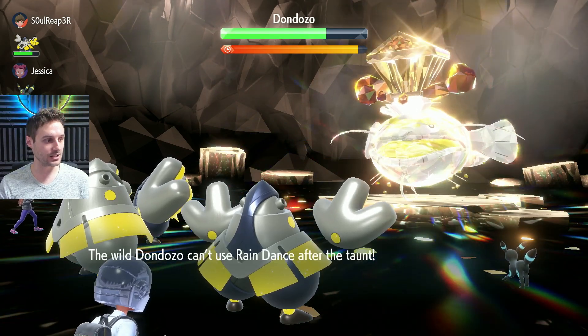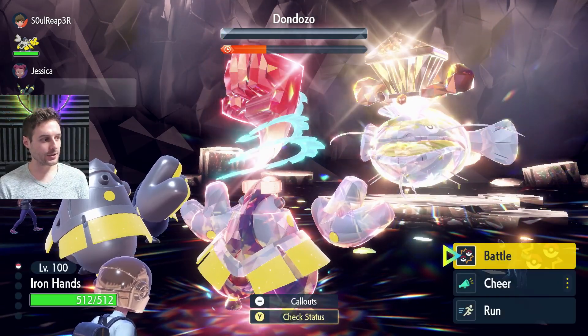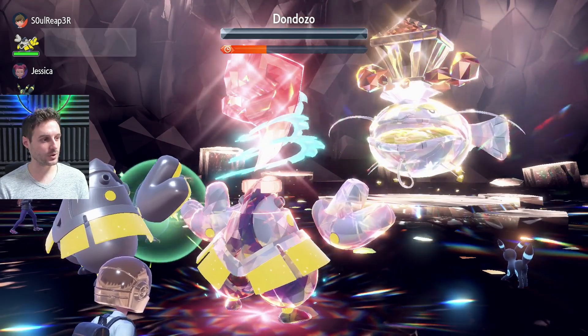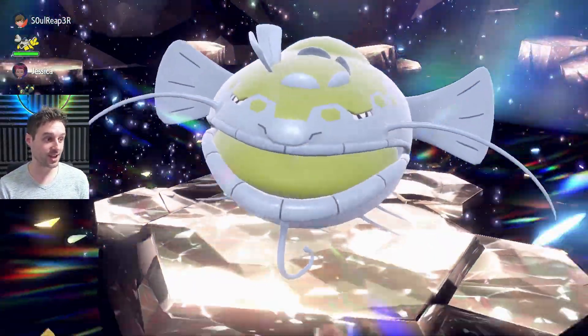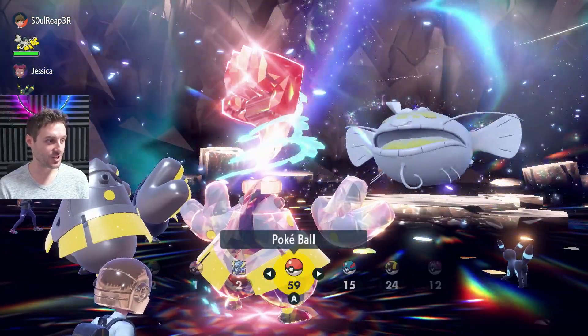You can already see how easy this is going. He goes for Rain Dance - he can't, it's taunted. We only need one more hit. Umbreon of all things finishes him off. The raids are still very buggy but either way - defeated. Shiny Dondozo! Really nice shiny too. I really like this one, the white and the yellow - a big change from his original color. Very stylish.